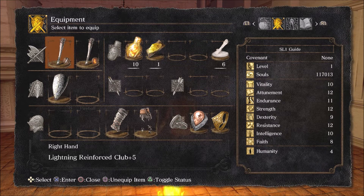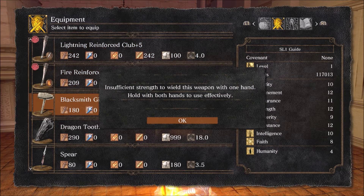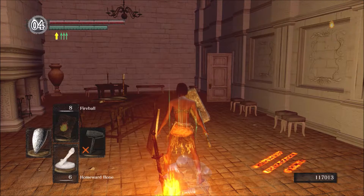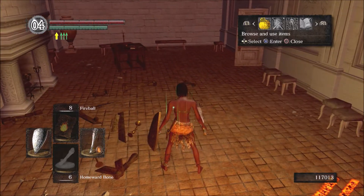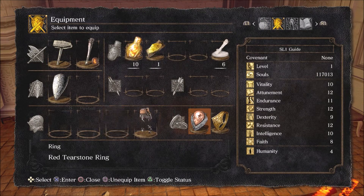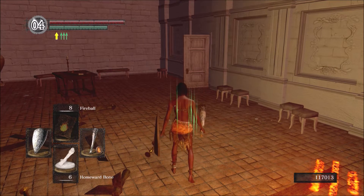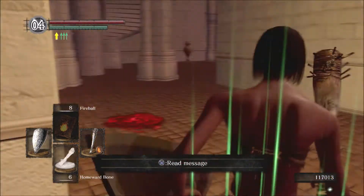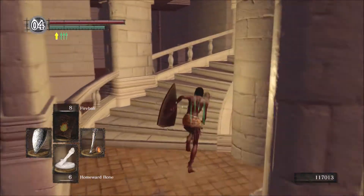Okay, time to take on Ornstein and Smough, which in the main game at least on SL1 is going to be the hardest part of the playthrough — with the exception I think of the Four Kings. Now my strategy here is to use the Red Tearstone Ring, but I was being a bit of an idiot and I forgot to actually take the intentional damage necessary to get into Red Tearstone range. So you will see me enter the boss arena in a minute and as soon as I hit Ornstein I suddenly realize that I messed up.